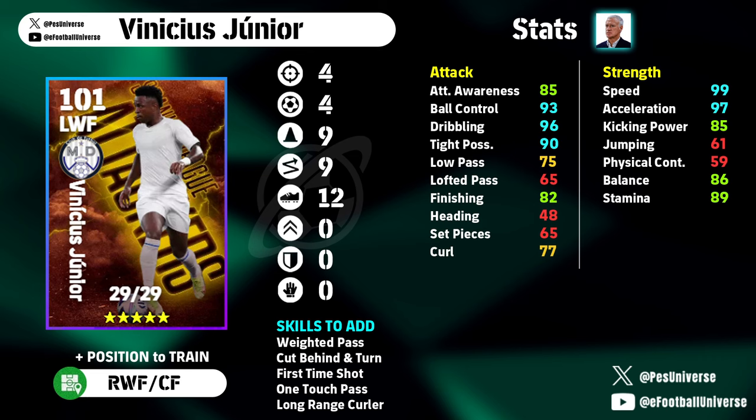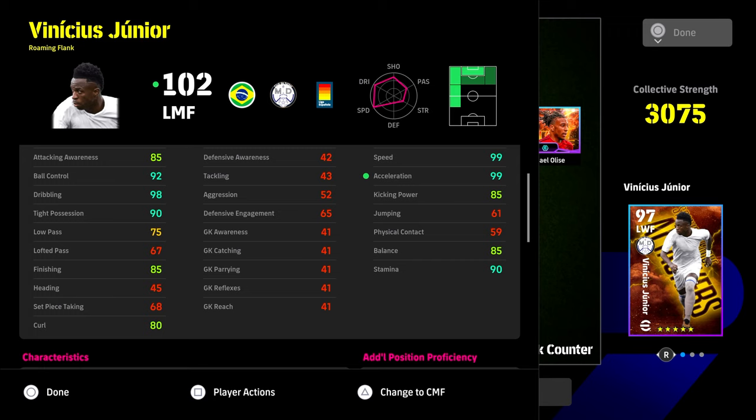He's got 85 attacking awareness, 85 kicking power, 86 balance, 89 stamina. He doesn't have a booster — you can't craft a booster for him — but ball control, dribbling, tight possession, speed, acceleration, and 82 finishing are all exactly where you want them to be. They're very similar cards. I do nearly feel like my old version of him, with the 99s and everything hitting 85, is slightly better, but if you have the older version of Vinny, there's no need to spend your eFootball points.